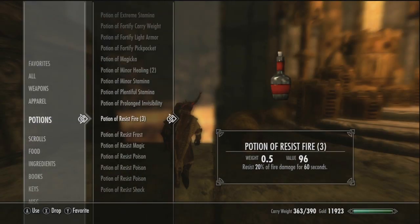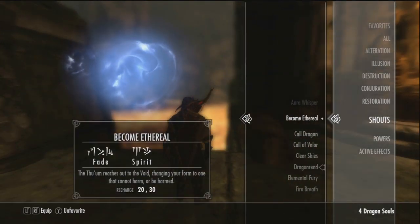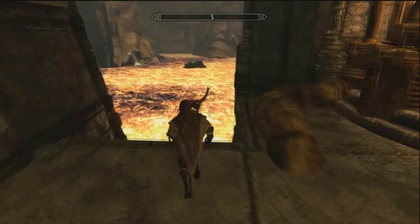Something handy that could be used for this is Potion of Resist Fire. It's not necessary, but it could be handy. On the other hand, something that is necessary — very, very necessary — is Become Ethereal, however it's pronounced. You know what I'm talking about.